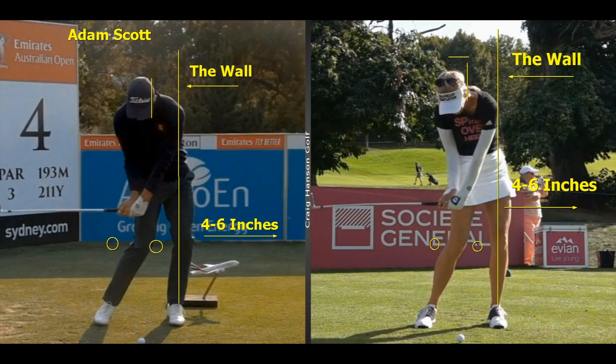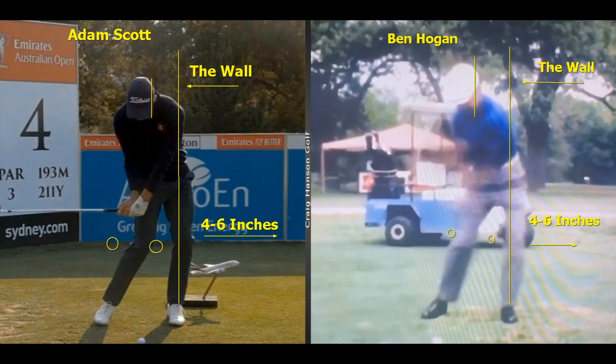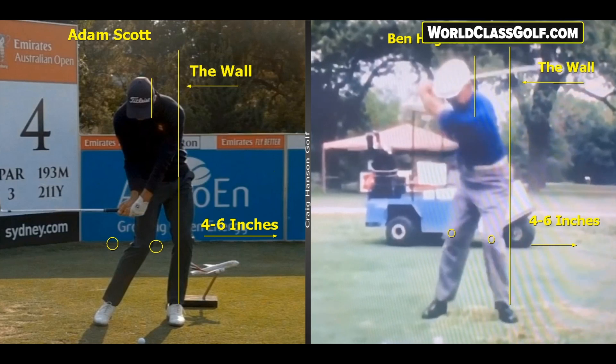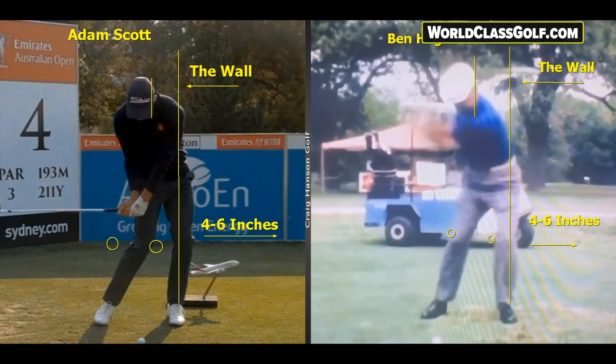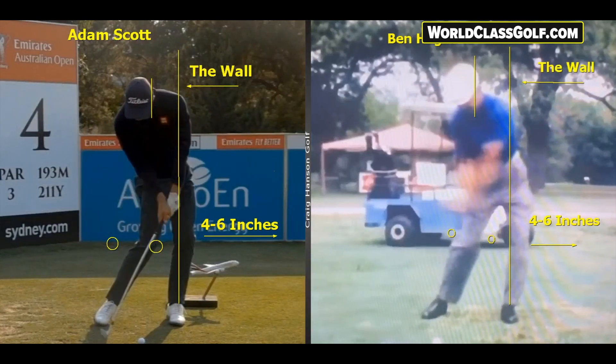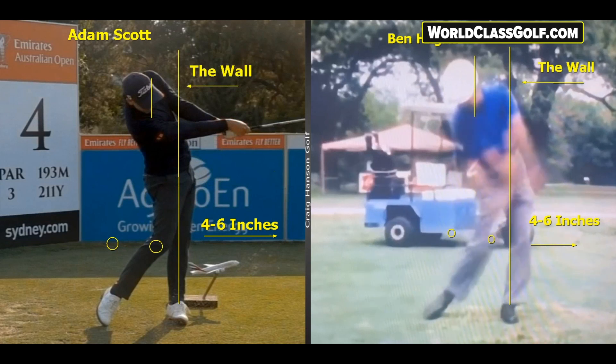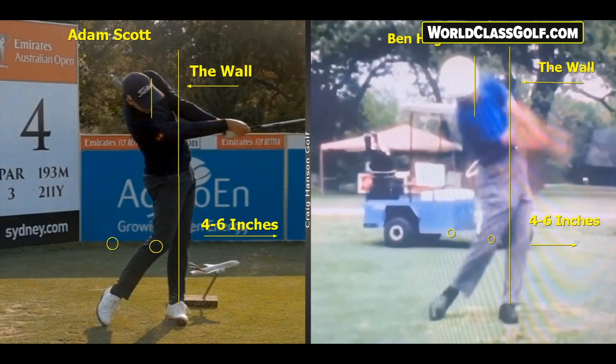We're going to take a peek at a couple of amateurs, but when working with evidence-based instruction, the closer you get to these positions the better you hit it. When moving through the golf ball, we're seeing remarkable similarities among top players. We're not expecting average golfers to swing like Adam Scott, Ben Hogan, or Jack Nicklaus, but there's no middle ground - the closer you get to these positions, the better you play.